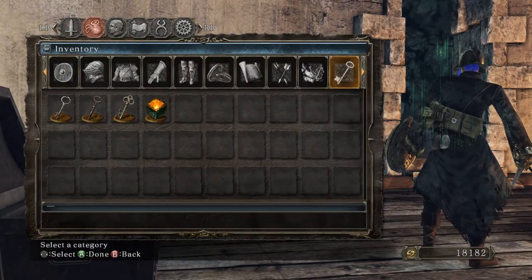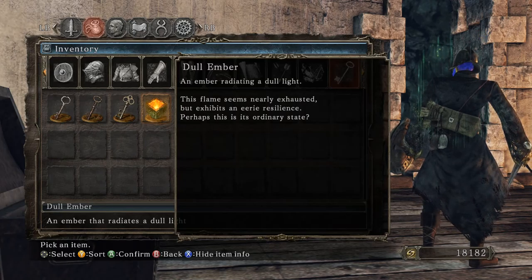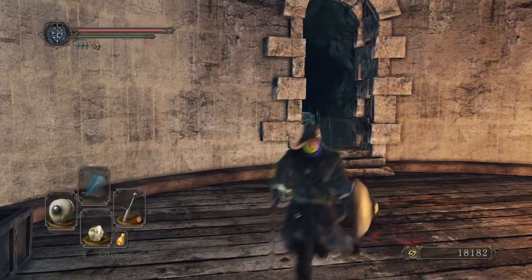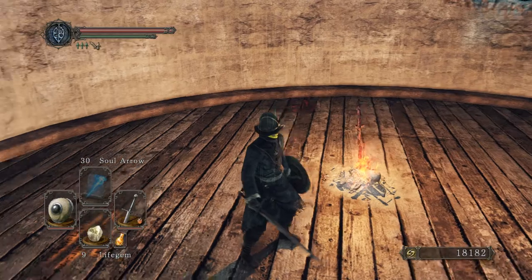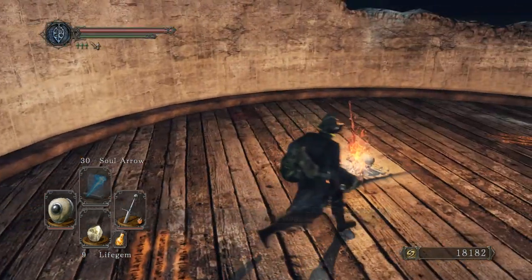An ember radiating dull light. This flame seems nearly exhausted, but exhibits an eerie resilience — perhaps this is its ordinary state. Yeah, this is it. The person we give the ember to is in the Lost Bastille. And then we have the Human Effigy.